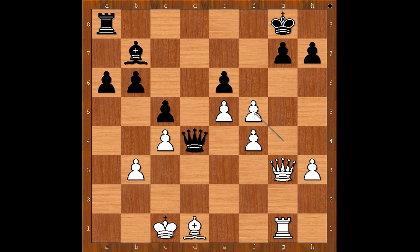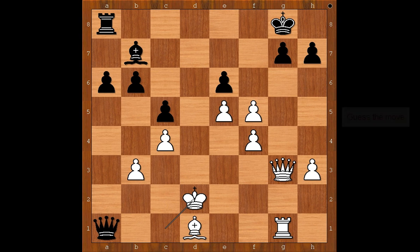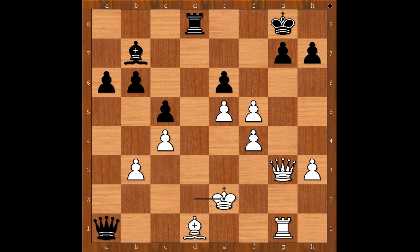At first it looks like black is in trouble, but Carlsen had everything under control. It took Carlsen only a few moves to win from this position. What would you do in this position if you had the black pieces? The best move is queen to a1 check. King to d2, and now rook to d8 check. King to e2. The move is queen to b2 check.